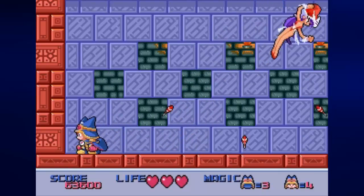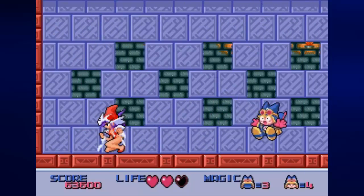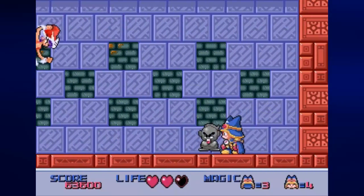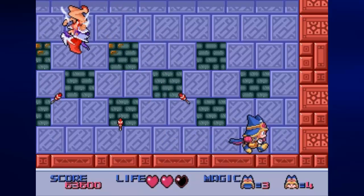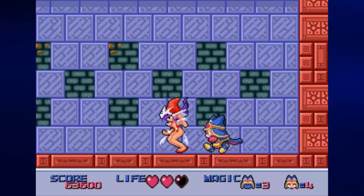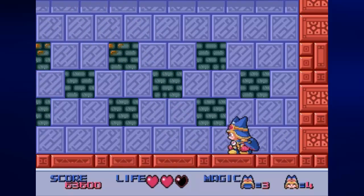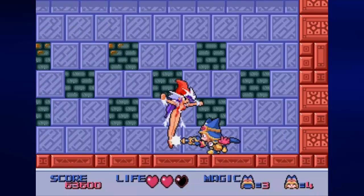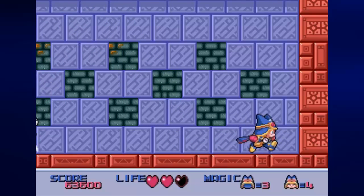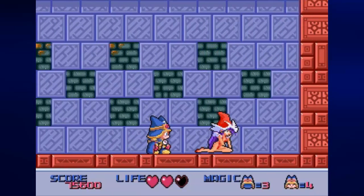You'll take on this mini-boss who somersaults around and shoots a downward three-way shot. When you know what you're doing, you'll know where the shots are going to go — the shots seem to have less distance when she's moving forward rather than moving back. You want to hit her with your normal attack when she lands, and use the statues to get two free hits from a distance. Use your invisibility magic to get some free shots if the going gets rough.